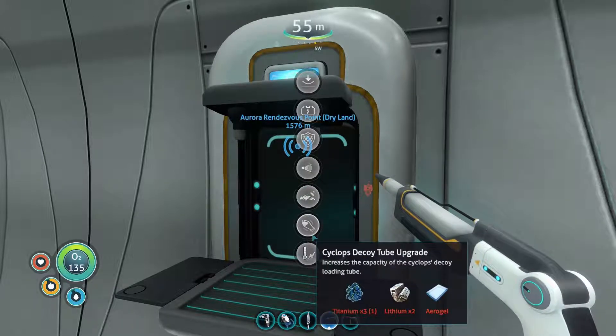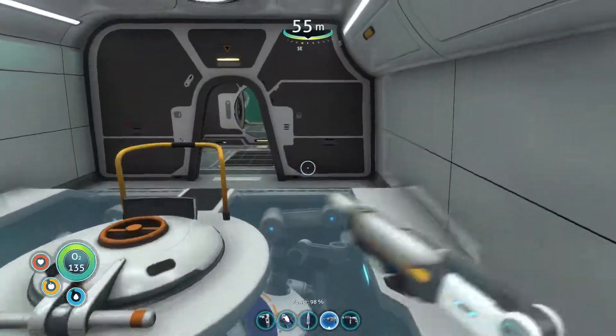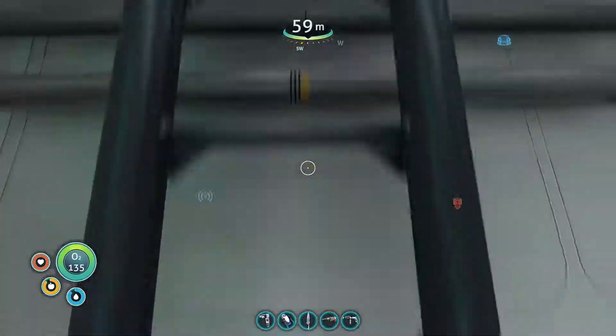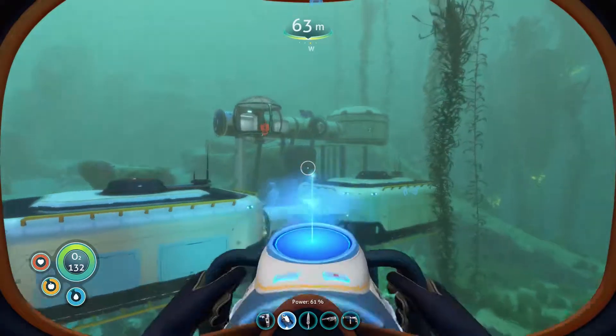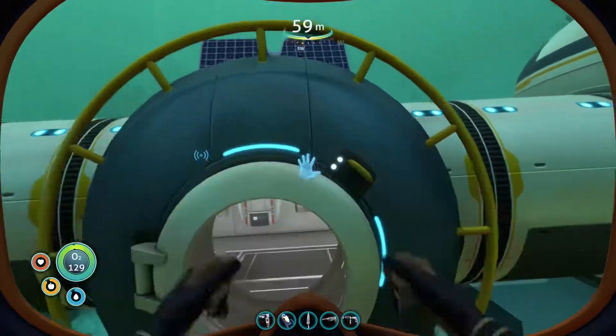These upgrades are highly important. This one panel took me probably 10 episodes to find last time I was playing, and I'm so happy I found it. This is how you make your depth module, which you'll later upgrade, and the decoy upgrade and stuff like that. Anyway, I want to go check — we have a few things to deal with before we even go anywhere, some essentials for the Cyclops.